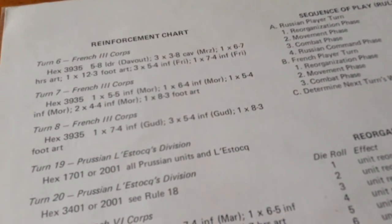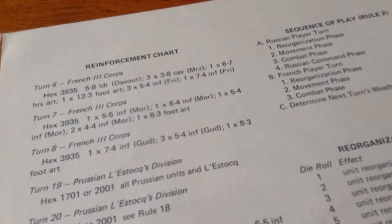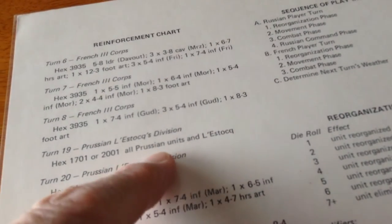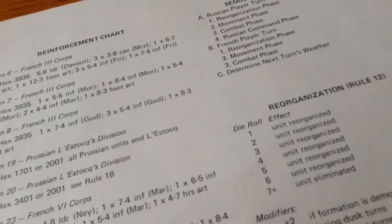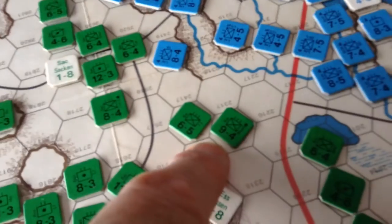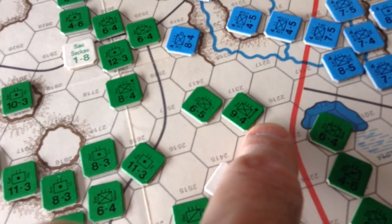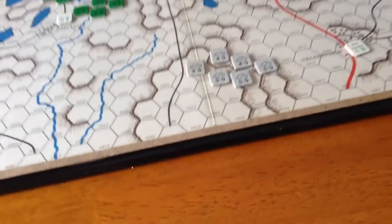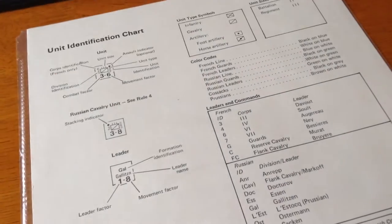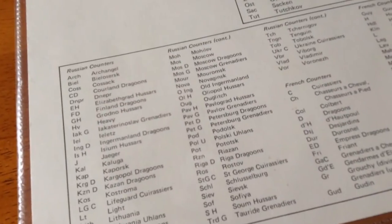There's a reinforcement chart. As many know, the French Third Corps under Davout came up on the Russian left and was quite instrumental in the battle. Later the Prussians under Lestocq arrived, pursued by Ney's Corps which arrived after that. Losses affect morale. Some units have special dots indicating they are assault units — any unit with a dot has special assault capabilities, essentially subtracting one from the dice. There's also a unit identification chart with short forms for the historical regiment names, giving the game a lot of historical flavor.